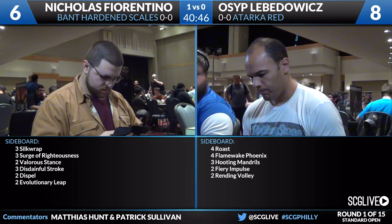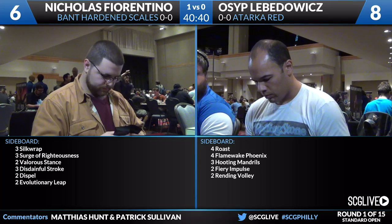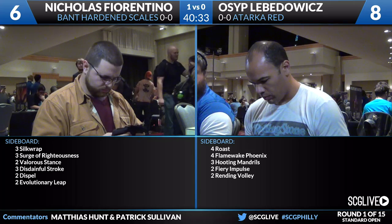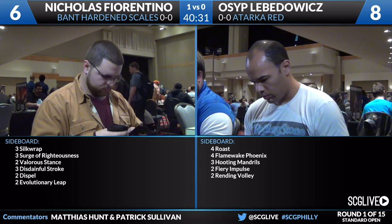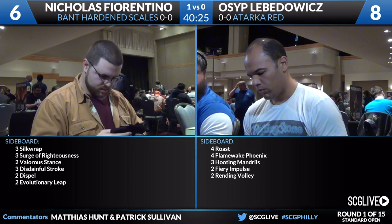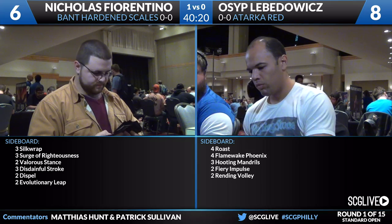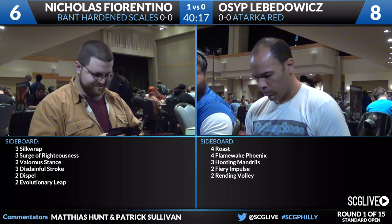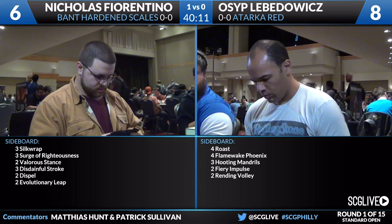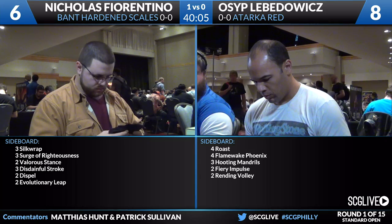This isn't a matchup for Hooting Mandrills, as Fiorentino can fight on the ground effectively. When you look at a 4/4 Trample with Delve, that always feels like a main deck card. He has three copies on the sideboard for matchups where he wants to get away from the combo element. A lot of decks are vulnerable in the air and don't kill Flamewake Phoenix reliably. Hooting Mandrills becomes a replacement for Become Immense where you don't want pump spells, and it pairs well with Flamewake Phoenix because it has four power to get your Phoenix back.